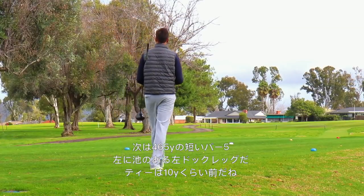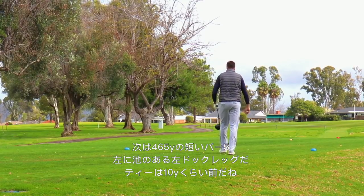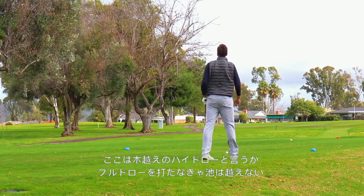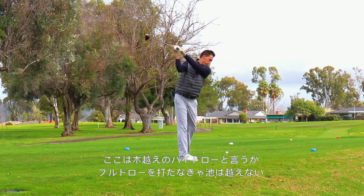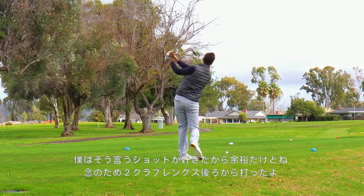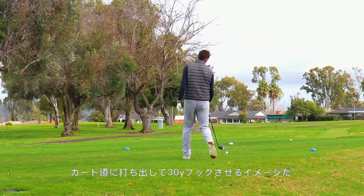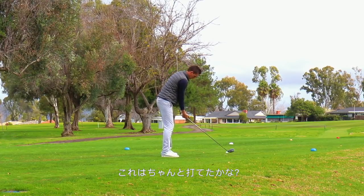Going into the next hole — a reachable par 5, 465 yards from the tips. The blues were playing a little more up, probably another 10 to 12 yards, so around 450 something. It's downwind off the right — a really gettable hole. I've got trees in front of me but I have the ability to hit a really high bomb draw, so the trees aren't worrying me. I took my two club lengths back. I'm trying to start the ball out along the cart path and hit like a 30-yard draw, which I've been pulling off pretty good earlier in this vlog.